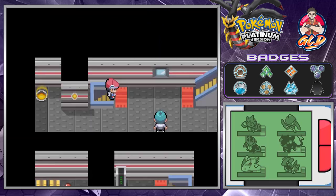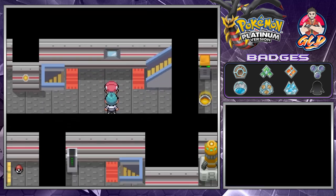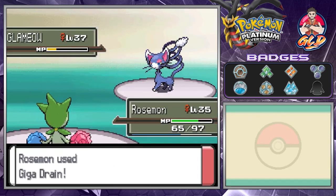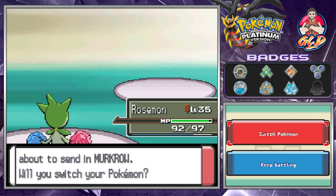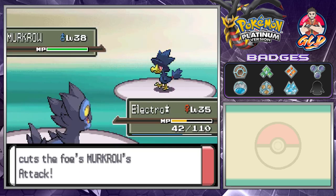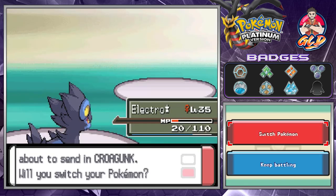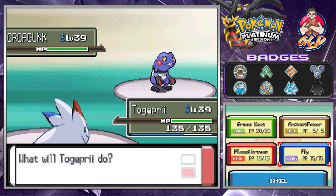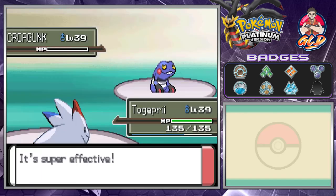Going left should lead us toward where you can find the Master Ball. We keep battling - Giga Drain, Electro Star, Thunder Fang for the win. A Croagunk appears, so we use Togekiss with a Fly attack and that wins it.